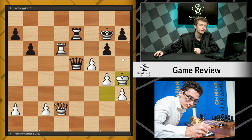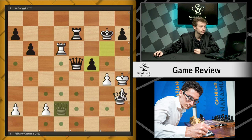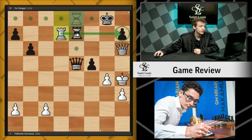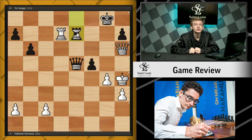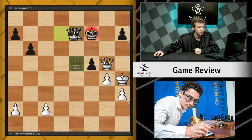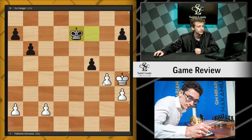Unfortunately for Black, Yu Yangyi caves under the pressure and plays g takes f5, trying to regain the pawn. But now Fabi is simply winning with his next move — queen h6. King comes to g8, we see rook d8 check, rook e8. Now rook d7 threatens checkmate. After rook e7, this gives Fabi the opportunity he needs to trade into a technically winning king and pawn endgame — done via queen g5 check, king f7, and then collecting all of the pieces on e7 and taking the pawn.